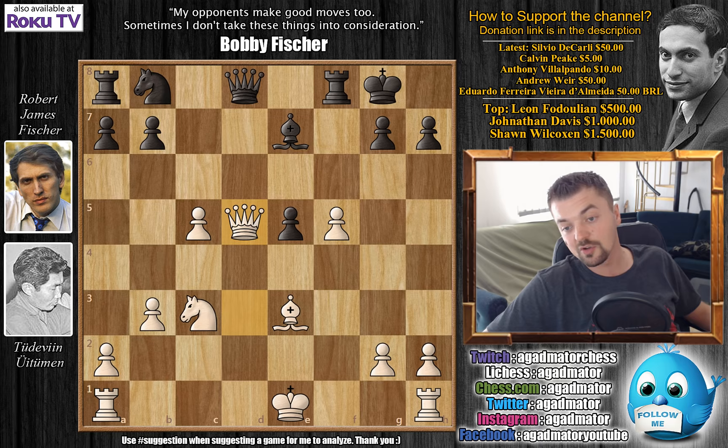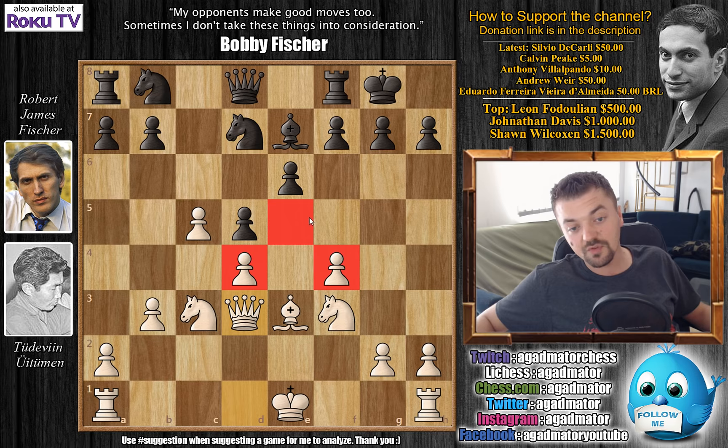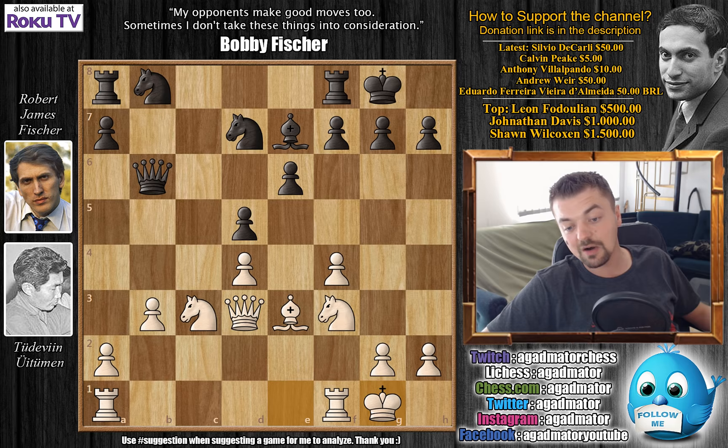White does have a firm grip on the d5 square and this should be challenged in the future. After b6, pawn captures on b6, queen captures on b6, and castles by Uituman, Fischer plays queen to a6 immediately offering to trade queens.